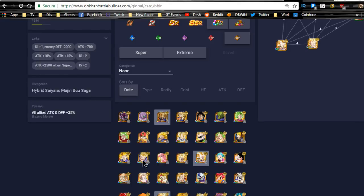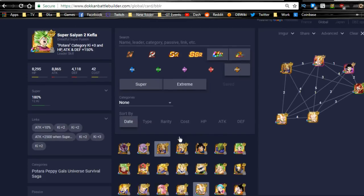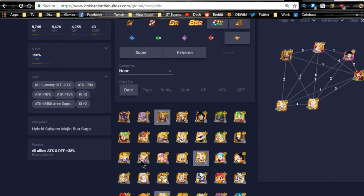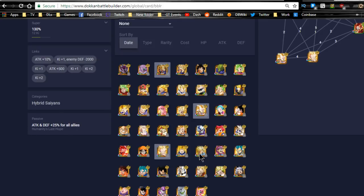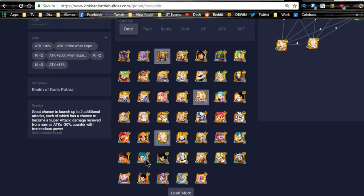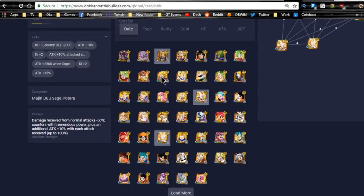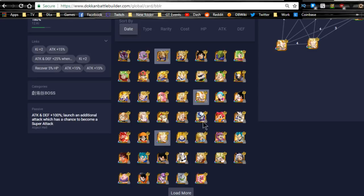I would probably go with a Ki support instead of a full attack support, just because these guys are lacking some link skills for Ki — only doing 2 Ki. This Gohan's attack and defense plus 35% for all allies is perfectly fine. Support units are just there to buff other units. You can have Trunks with 25% for attack and defense. You could throw Vegito on here, who's a really good S tier unit, or Kefla as an S tier unit. Super Vegito is a good category lead and a good S tier unit.